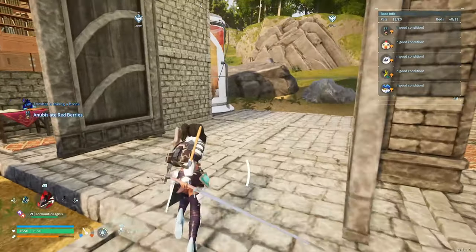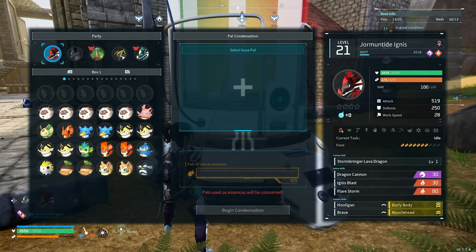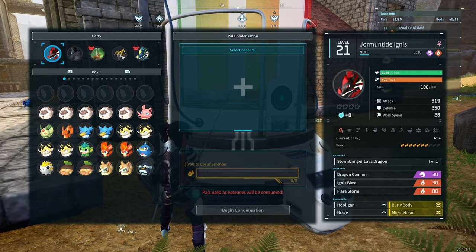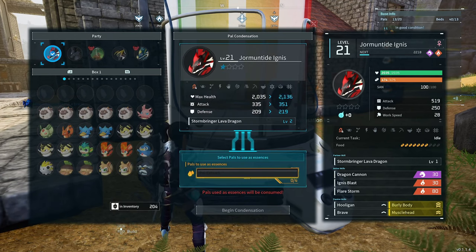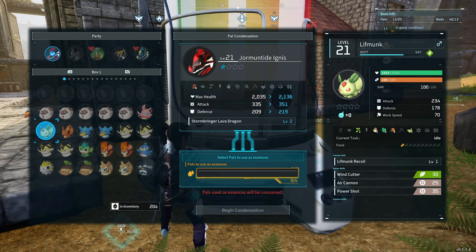We've got one we're quite happy with, so now we're going to go over to the condenser and start condensing some pals. The first thing you want to do when you access the condenser is select your base pal - this is the pal you want to get to four stars, the one you want to be powerful. Make sure you choose the right one here. You really don't want to condense this one by mistake.